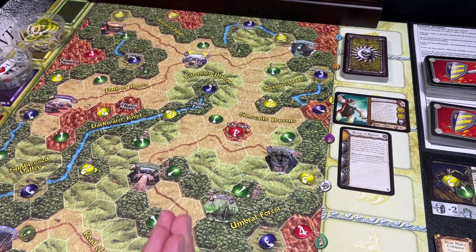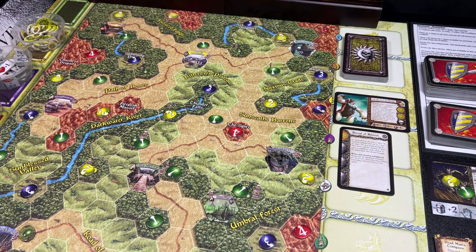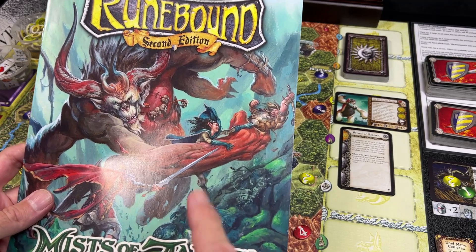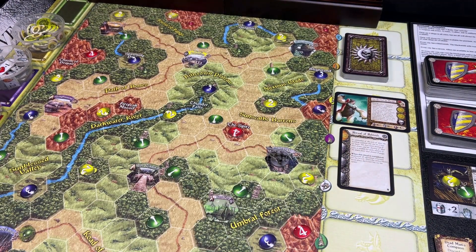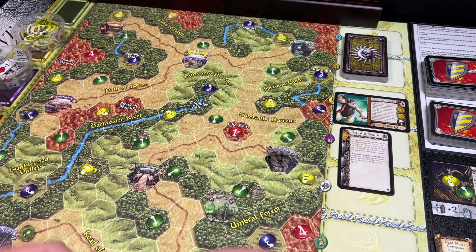Hey everybody, welcome back to the Dungeon Dive. Daniel here, I hope you're doing well. Today in the Dungeon Dive we are returning to the world of Runebound Second Edition. I am continuing the deep dive into Runebound Second Edition and we are going to take a look at the final big box expansion that I own: the Mists of Zanaga. I do not own the Midnight expansion, so I will not be including that. After this we will look at some small box expansions and then move on to Runebound Third Edition.